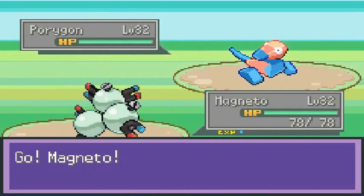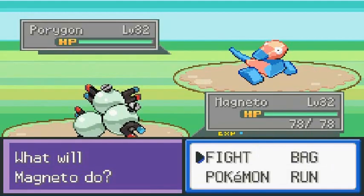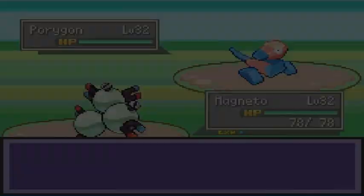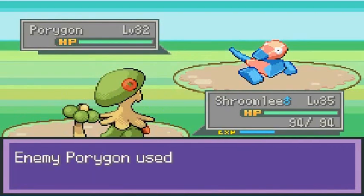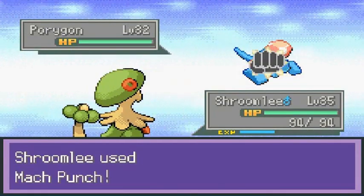Here we are going up against Zane. I kind of started with the wrong Pokemon, so let's go to Shroomish right here. Hopefully this Porygon doesn't use any psychic type moves. That Recover didn't work, so here we go — Mach Punch for the win!